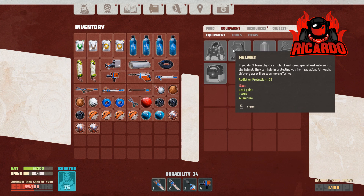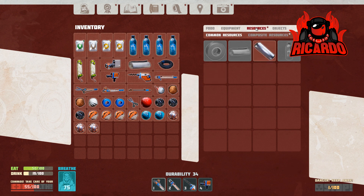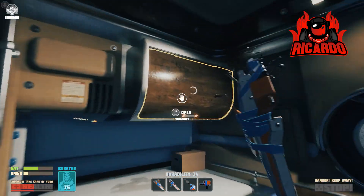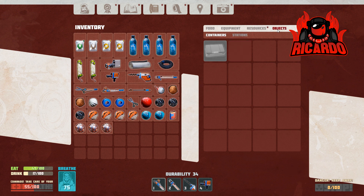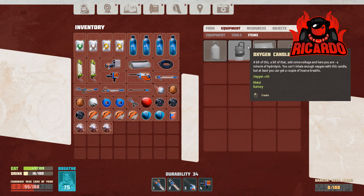For the spacesuit items I need glass and more lead paint. But this oxygen station is exactly what I need — I need an oxygen candle to complete it. I can build them with metal and a battery, and I've got both in my storage container. Using the crafting menu: equipment, items, oxygen candle — I'll make one of those.